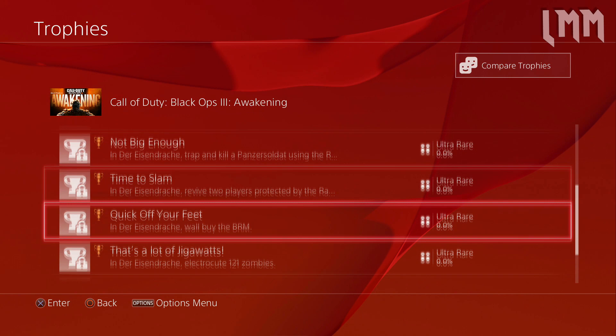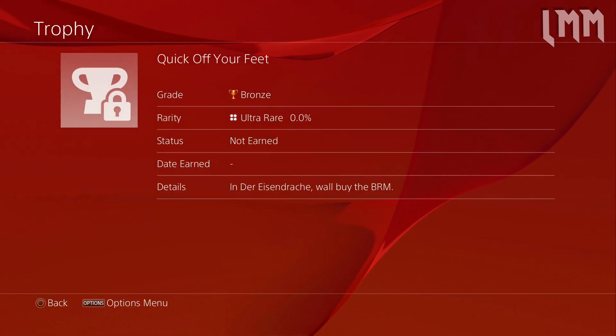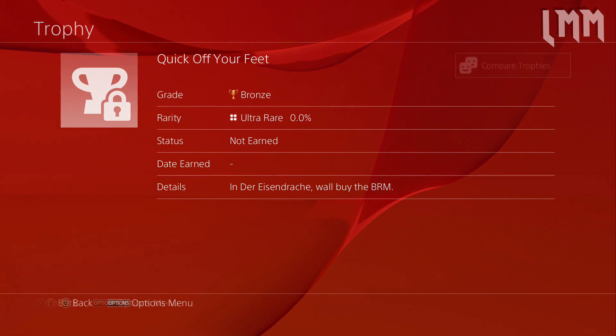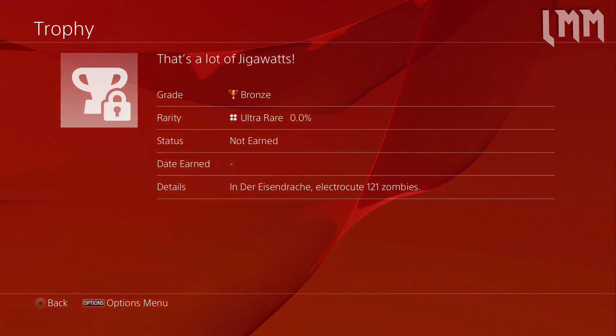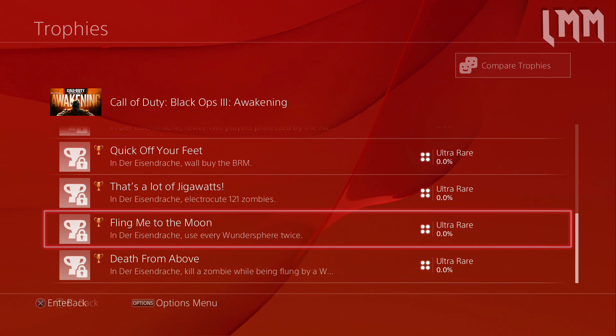Next up, Quick Off Your Feet: in Der Eisendrachen, wall buy the BRM. It's always nice to see an LMG on the wall, so we can buy that, which is pretty cool. Then That's a Lot of Gigawatts: in Der Eisendrachen, electrocute 121 zombies - obviously using those big huge electrical balls we've seen in the trailer. Nothing too new that we haven't already seen.